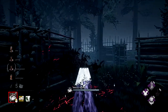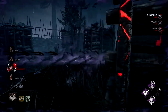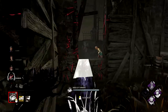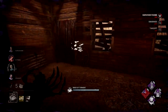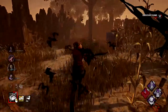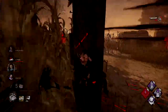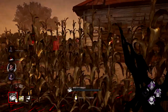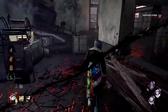The best way to use your birds in a loop is to force survivors into the flight path of the bird. Set up a bird on one side of the loop or through the vault, then chase the other way, pushing the survivor into the path of the crow. You'll either hit them and injure them, or they'll take a wider line to avoid the bird — which just gives you time to catch up and M1 them. Be careful though: good survivors can dead hard through the path or bait you into firing the birds too early or too late before they double back, causing you to miss.